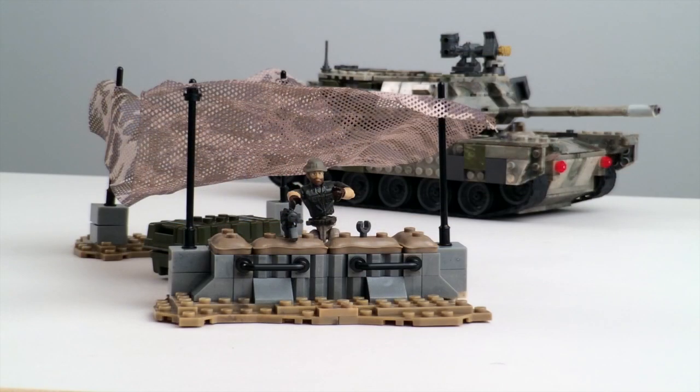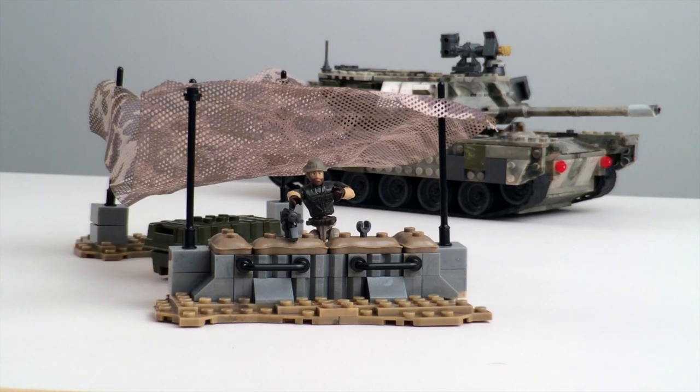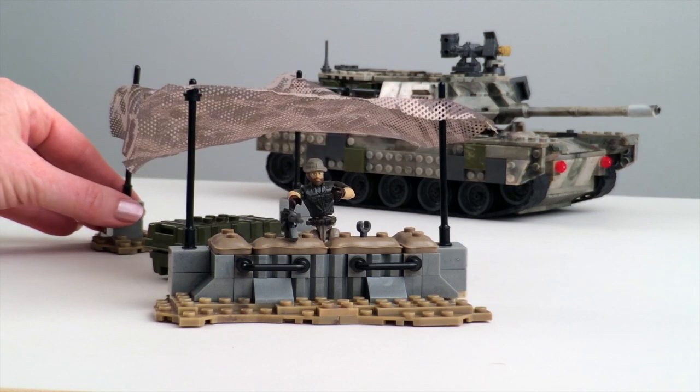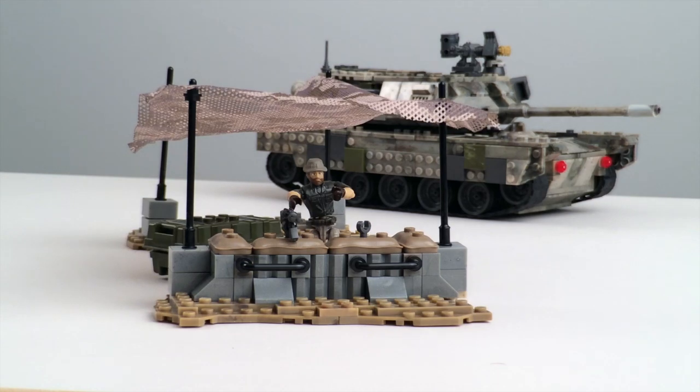Also included with the set is a camouflaged outpost. You get two little moulded bases at different levels, camo netting, and another base at the back — it can be rearranged to make anything you want. Captain John Price is positioned behind the sandbag wall for protection. There are two little holders where his gun can sit in case he needs cover.